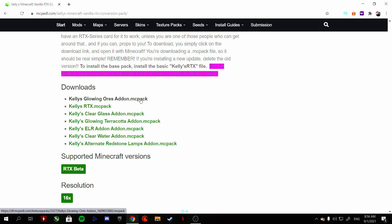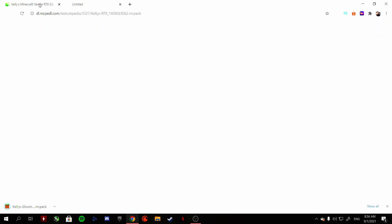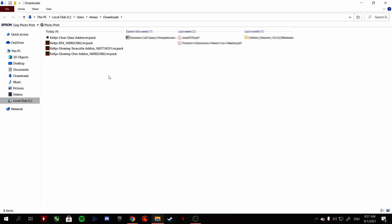You can simply download by pressing it and it'll start downloading. Once downloaded, proceed to go to the file location. I've already downloaded the first three packs.